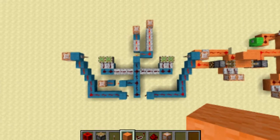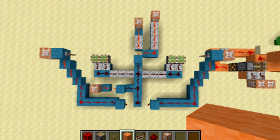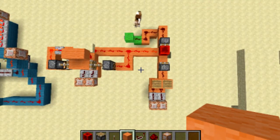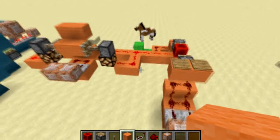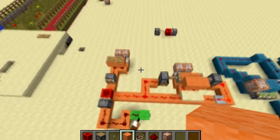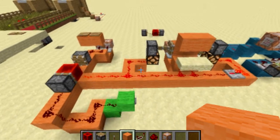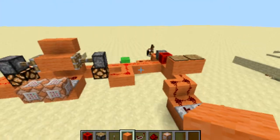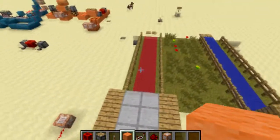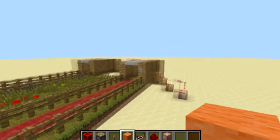I'll give you a little flyby so you can pause the screen and copy all the redstone down. There's the stable, and over here is the winner circle — I'll give you another view, and a third view from behind. Hopefully that's enough for you to copy this onto your server, your let's play, or single player. Thanks for watching — please click the like button and subscribe for more videos. See you guys next time, keep on building!